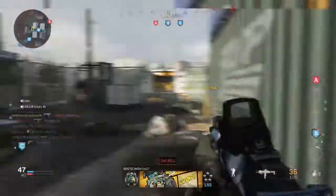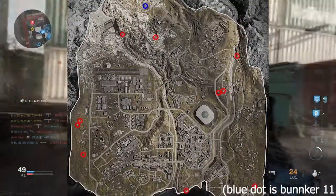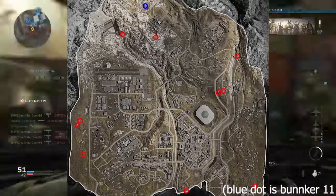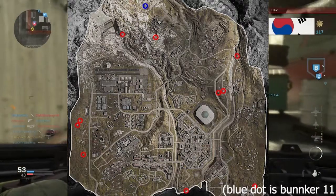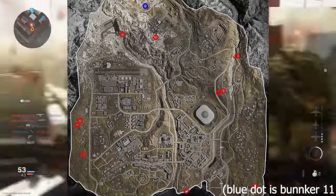There are 11 different bunkers around the Verdansk map. We're going to start on the west and work our way over. There are 3 next to Boneyard, and then 2 right next to each other on this little compound thing, northwest of Boneyard.